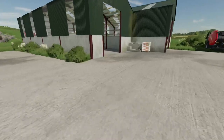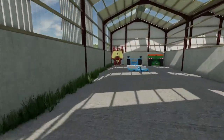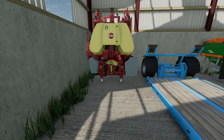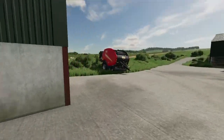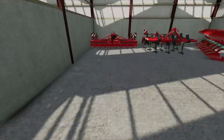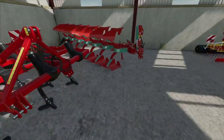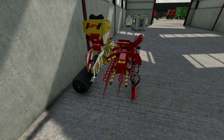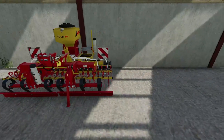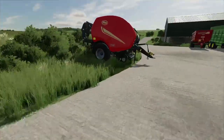We do everything ourselves — plowing, baling, chopping, everything. We've got a sprayer, a trailer which we're going to use as a bale trailer for the moment, and a fertilizer spreader because we haven't got a bale trailer yet. We've also got a Kverneland-powered harrow, a cultivator plow, and I think a grass roller or reseeder. We've got herbicides and fertilizer.